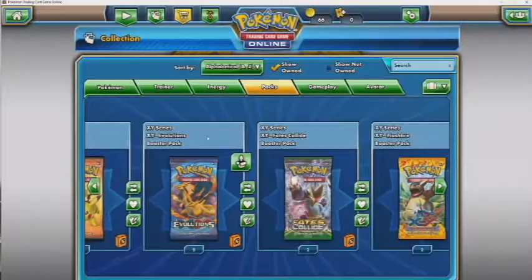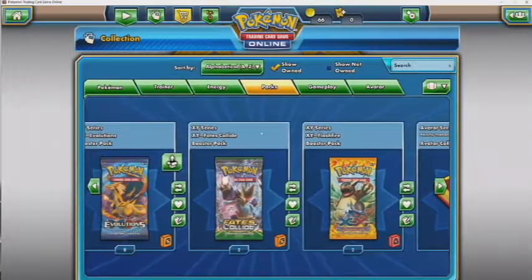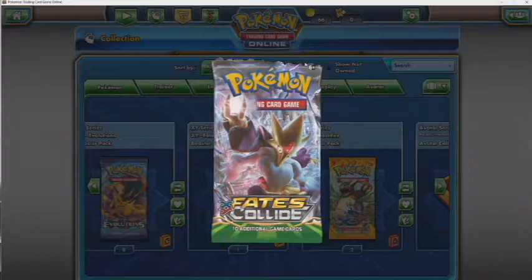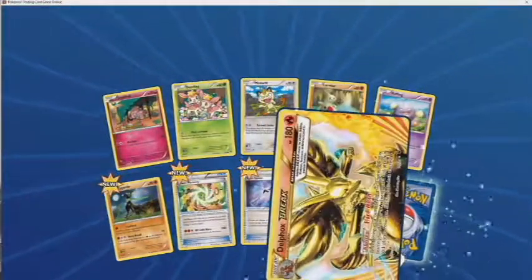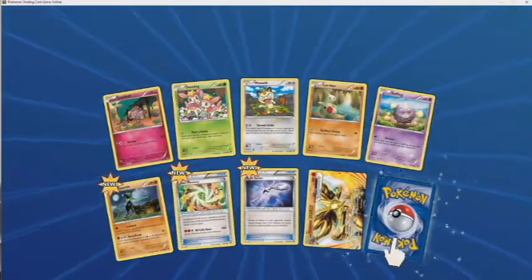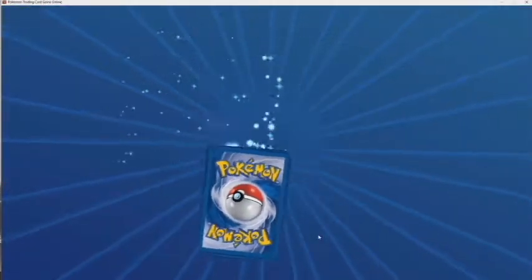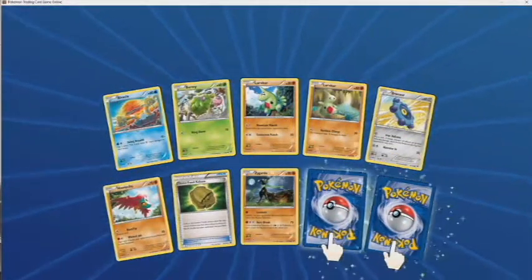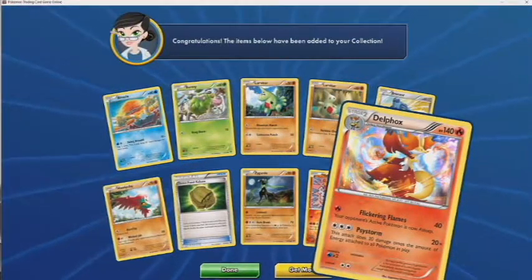Hopefully the packs in Guardians Rising are a lot better. Now Fates Collide — oh, I completely forgot about Evolutions! Evolutions was one of my favorite sets because of the Mega Charizard full art. We got a Delphox BREAK — yeah, Delphox BREAK and a Delphox holo!